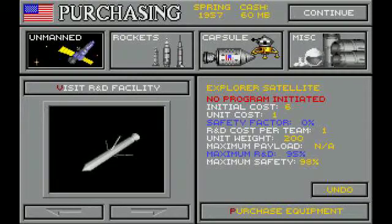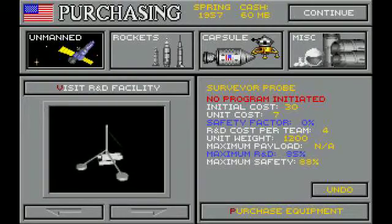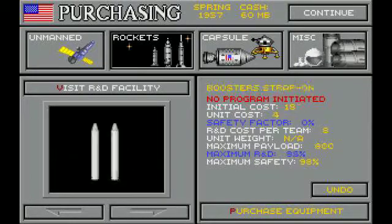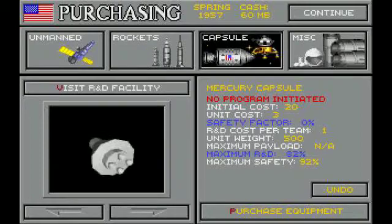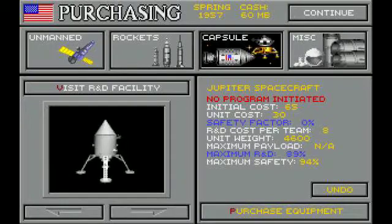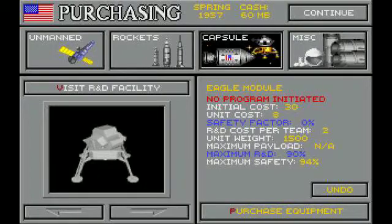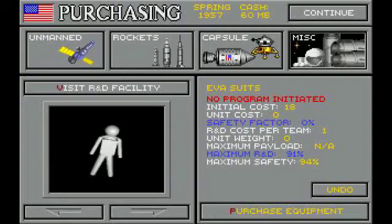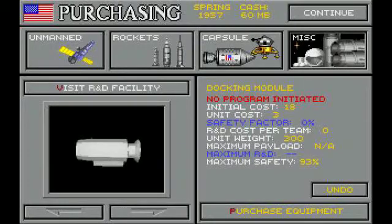Hardware purchase is where you buy hardware. You have unmanned things like probes — the Explorer, the Ranger, the Surveyor. Rockets, which actually lift your payloads: Atlas, Titan, the Saturn V, and others, as well as boosters. Capsules, which put men in space: Mercury, Gemini, Apollo. You can have mini-modules, direct ascent — just one big thing that goes straight to the moon — and your lunar modules. Missile kickers let you launch things that don't have engines to the moon. EVA suits for spacewalks, and docking modules for allowing two things to dock together.